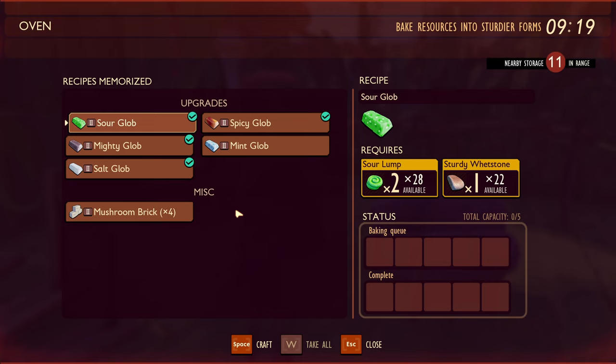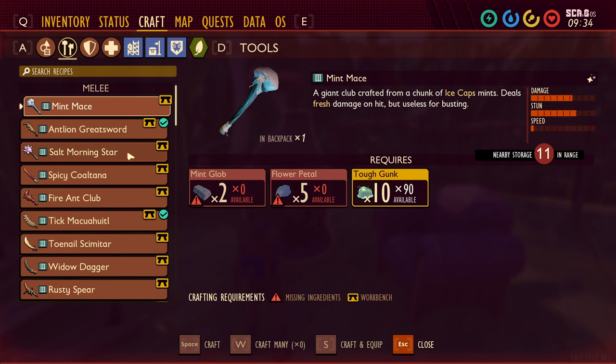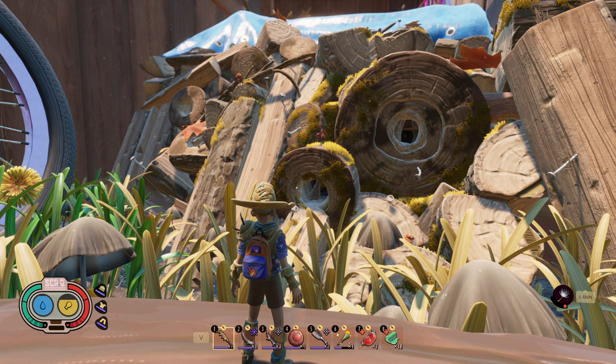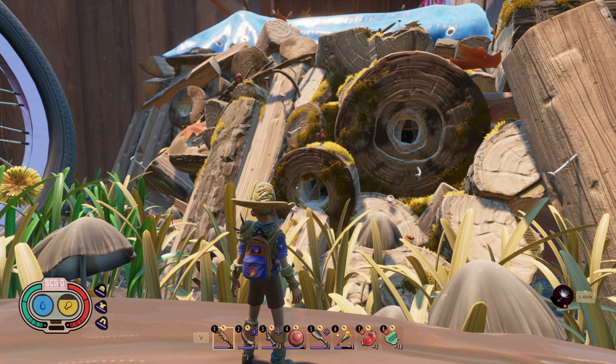The oven mainly allows you to craft upgrade materials like globs and mushroom bricks for cooler looking buildings. With globs, you can now craft weapons like the Mint Mace — a personal favorite — and the Salt Morningstar, which is a great one-handed weapon that easily stuns. There are several other Tier 3 items to cover, but we'll stop here for now. Next time, we're going to upgrade one of the tools we've been using since the start of the game and make ourselves the Termite Axe. Until then, remember to stay out of the sun. I'll see you next time.